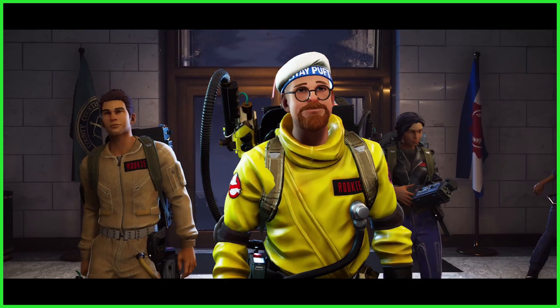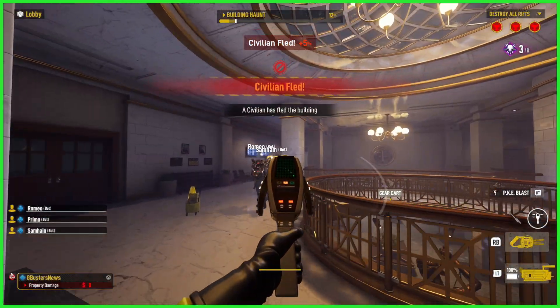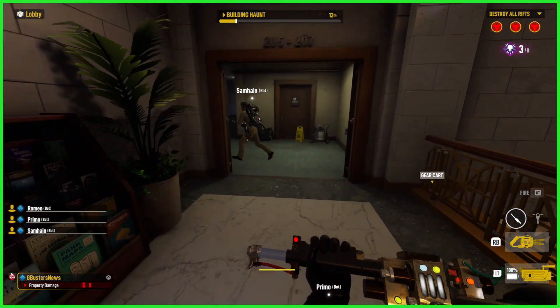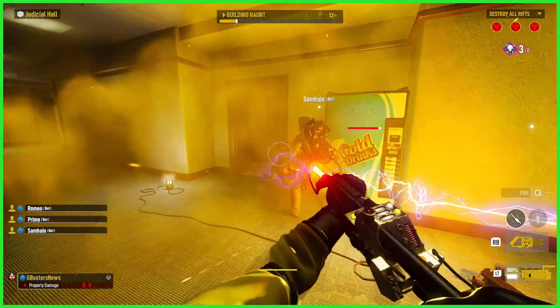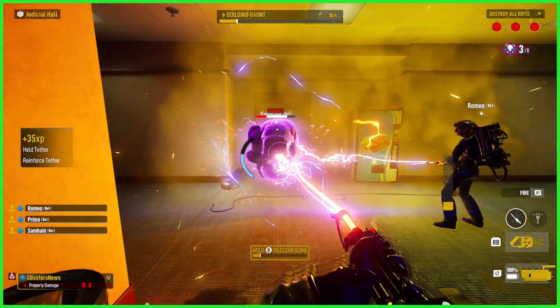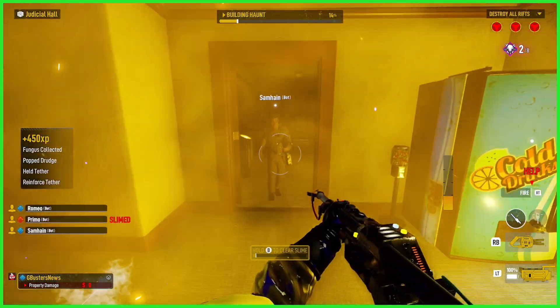In addition to these funky uniforms, today's quarterly update also includes a new map, ghost type, and additional customization options including Extreme Ghostbusters equipment shells and much more. Be sure to keep it locked to ghostbustersnews.com, and if you haven't done so already, subscribe to our YouTube channel — we're going to be featuring tons of videos and streaming this update. If you'd like to join up with Ghostbusters News, check out our Patreon page — a link is down below in the video description. We'll see you next time.